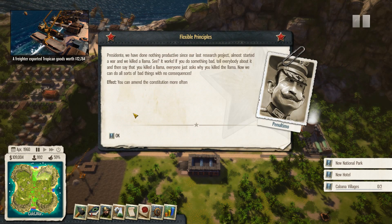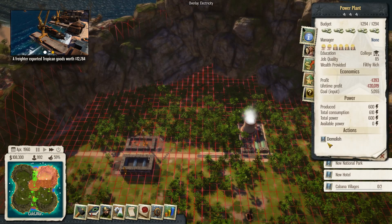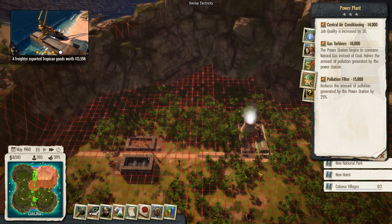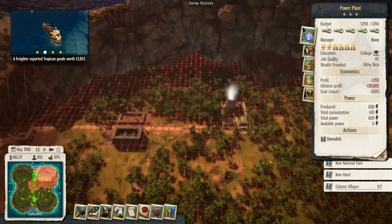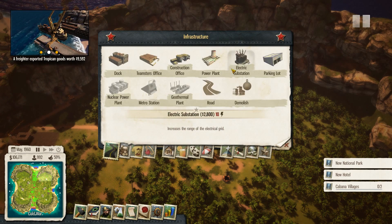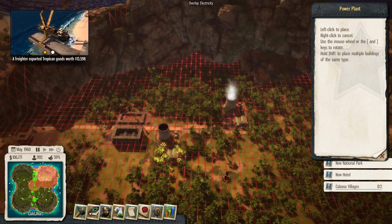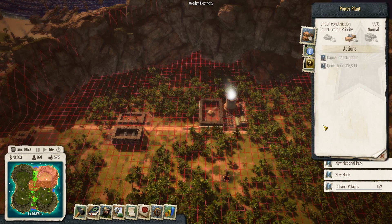I'm really tempted to just quick build this. We can amend the constitution more often - I'm not going to worry about that too much at the moment. How are we doing for power? We don't have enough power, so we need to upgrade this. Actually no - we just need another power station. We've just gone over 600. So we'll put in another power station - that's kind of not a problem. Power plant - I'm just going to put it back next to this one. I think they look quite good. But I'd love to do like a big power plant layout. Let's just quick build that one and get that done.